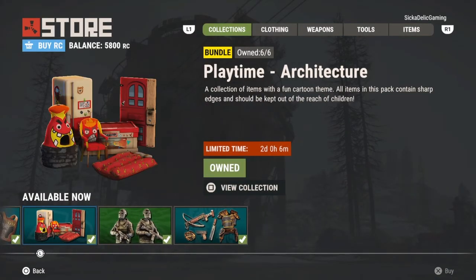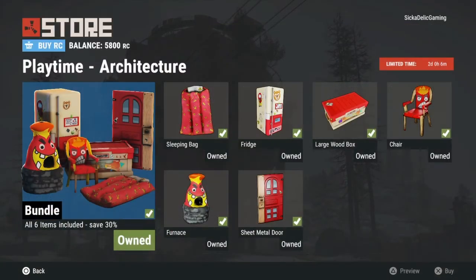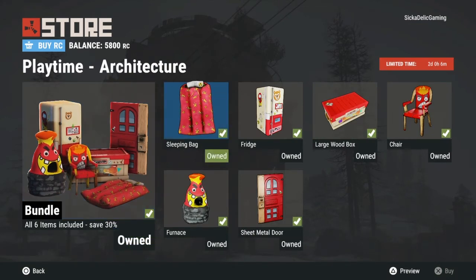Next we have the Playtime Architecture Bundle. It has a very playful theme for the sleeping bag, fridge, large wood box, chair, furnace, and sheet metal door. My personal opinion, I'm not really a fan — I think it's kind of childish. But there's younger generations playing the game so I'm sure a lot of them like it. If you like it go ahead. I bought it just so I don't miss out on it, and I'm sure there's other people out there like that as well.